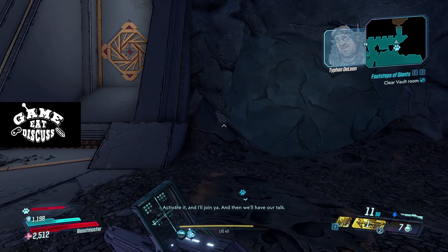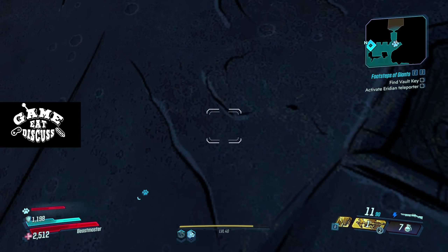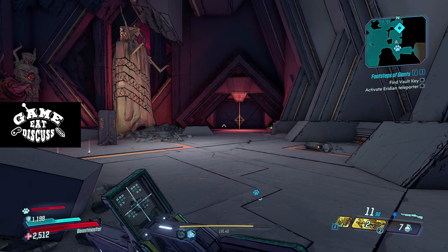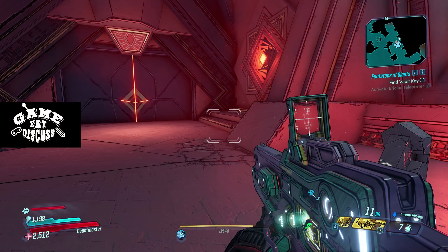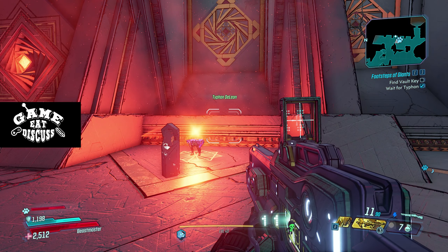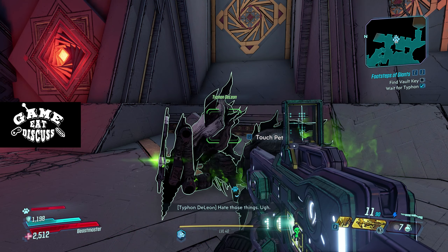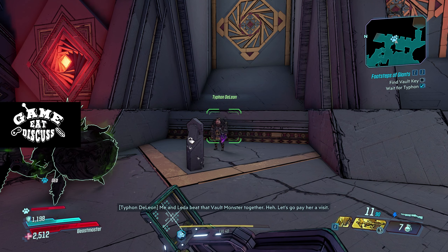Secret area? What is this? Secret device — that's not a secret device, it's right in front of the vault. Me and Leda beat that vault monster together. Let's go pay her a visit. Come on, vault hunter.